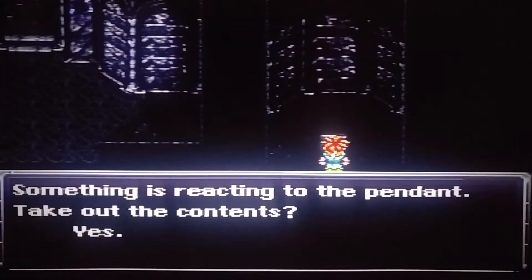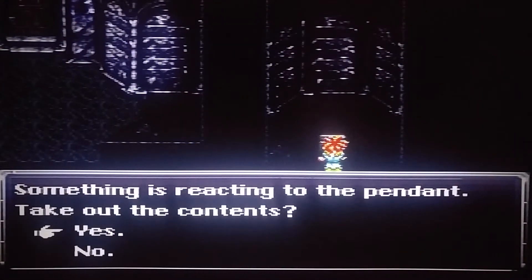We're still in the year 600, just for reference. So we got ourselves one of these special treasure boxes. Now, if you remember, we touch the treasure box - something inside is reacting to the pendant. Take out the contents? No, do not.